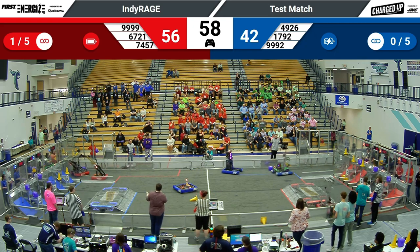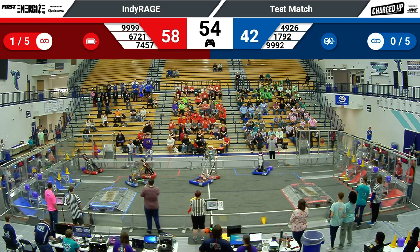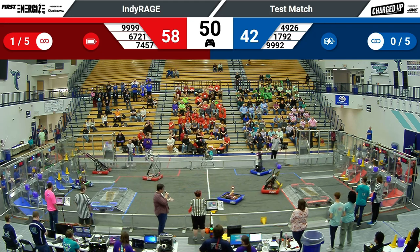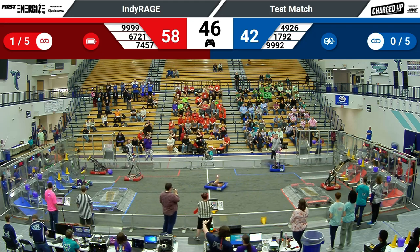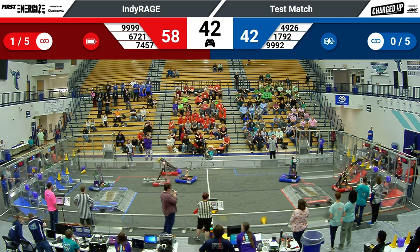Both Tinley and Super Duper are now in the red alliance human player station, trying to grab game pieces from their human players and make their way back across the field. Super Duper has a cone. They're now lining up to score it on a high node. That's going to earn the red alliance five points.